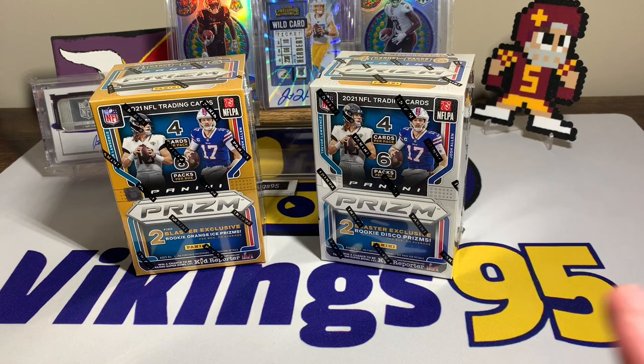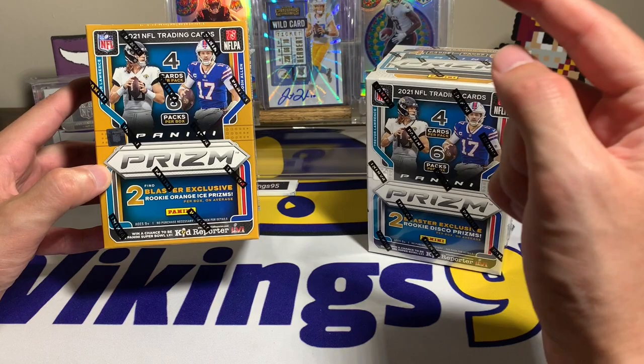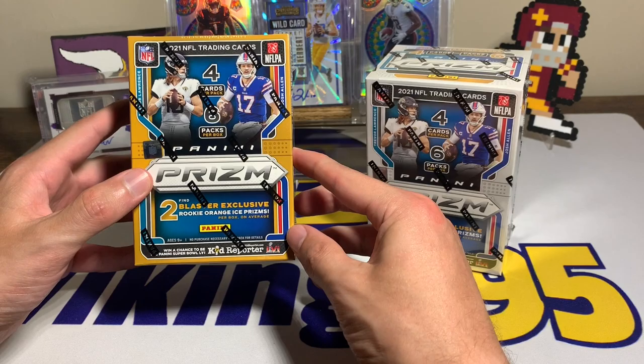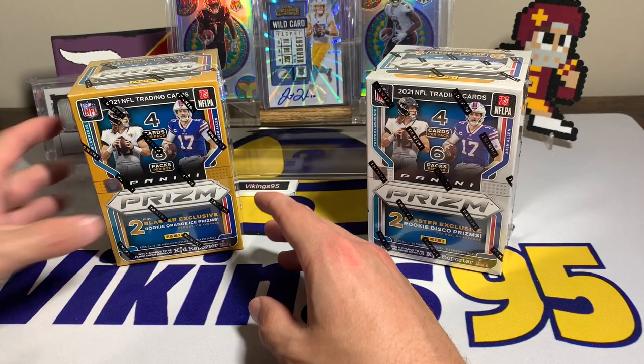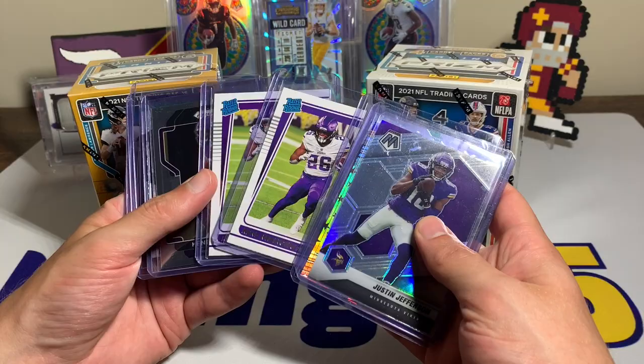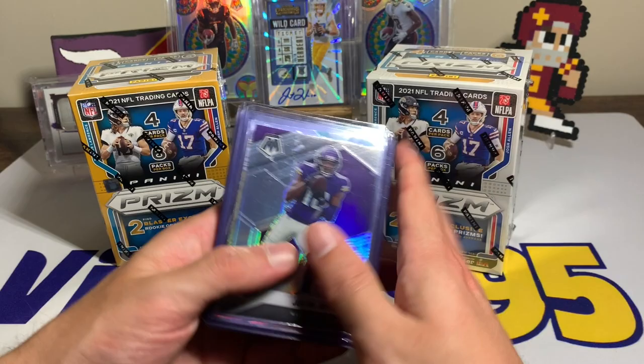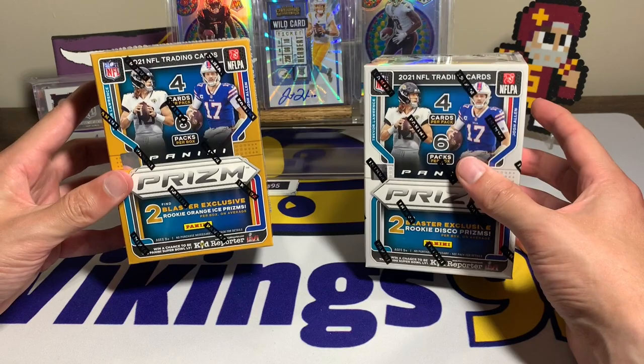What's going on YouTube, happy Monday everybody, it's Vikings95 here and I am super excited for this video. I got my hands on some fanatics exclusive prism blasters along with normal prism blasters from Target. I have to give Jeremy a huge shout out — we did a little trade. He threw in a Justin Jefferson mosaic silver, a Kane Wangu from Prestige, an absolute rated rookies, a prism rookie, mosaic green, and a purple hollow from Optic. Thank you so much Jeremy, I really appreciate it.